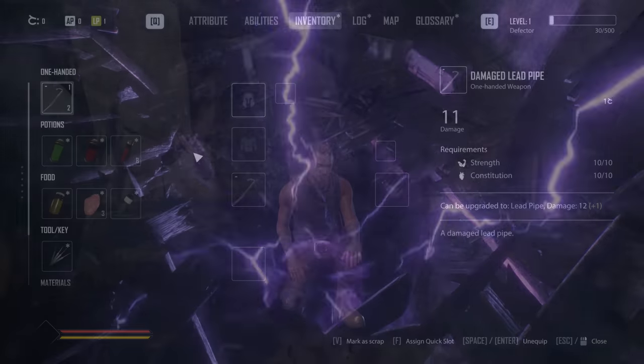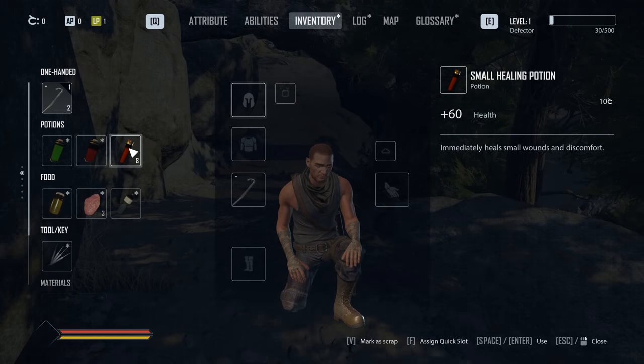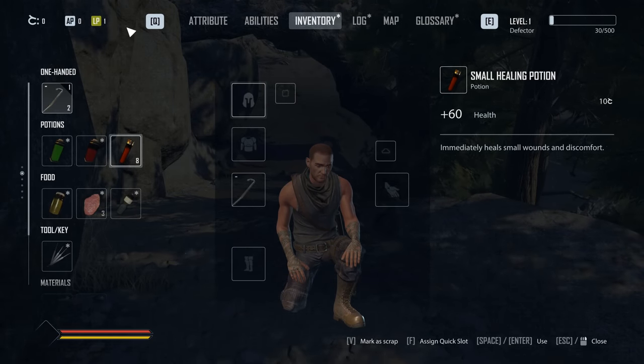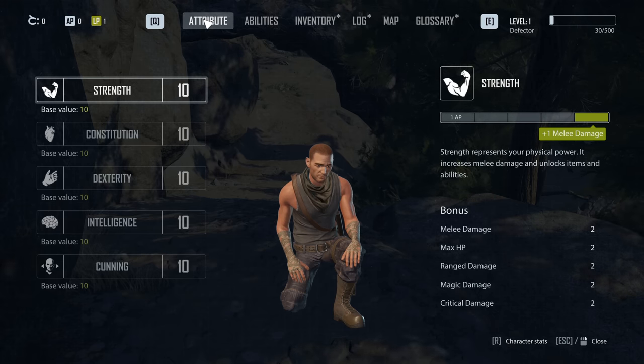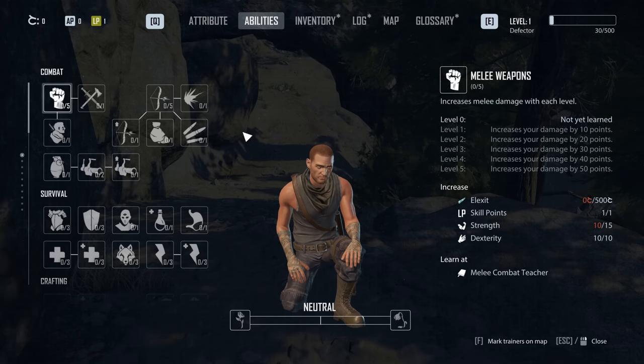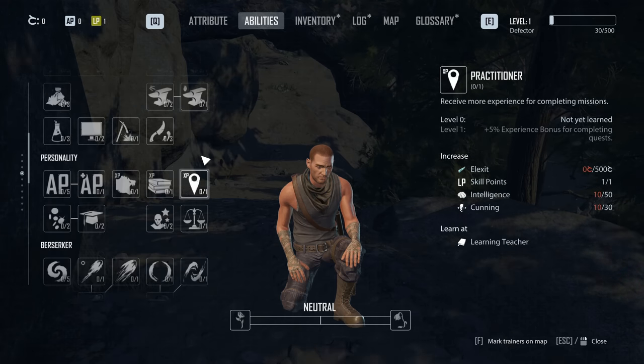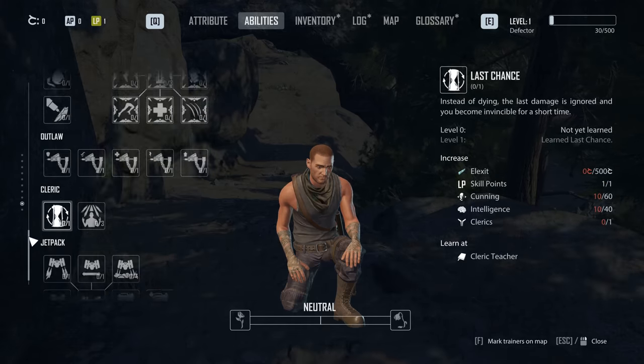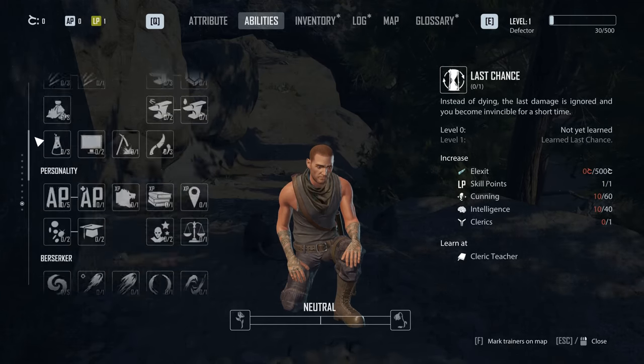Jax is the set protagonist — it just kind of is what it is. You do have the choice to build him into a character build that you want, though. This largely takes place through stats that any RPG fan would be familiar with. Raising these attributes gives you points in your appropriate stats, and that's how you get stronger, as well as spending your learning points as you level up on new abilities.